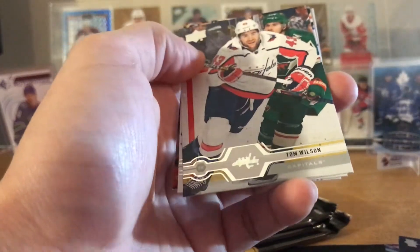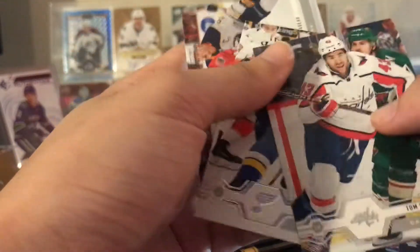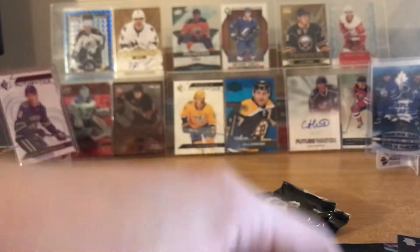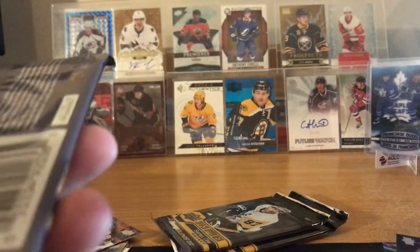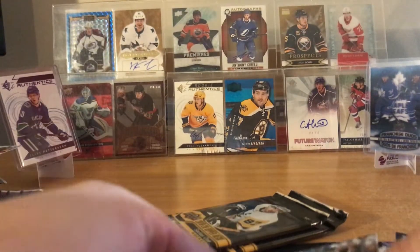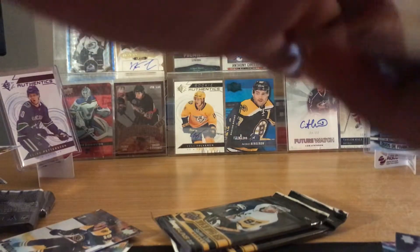Columbus is not looking so good this year. Tom Wilson, Robert Thomas — you already got him. JG Pageau — is he the highest plus/minus right now? Yeah, on Ottawa of all teams. He had a great game the other day.